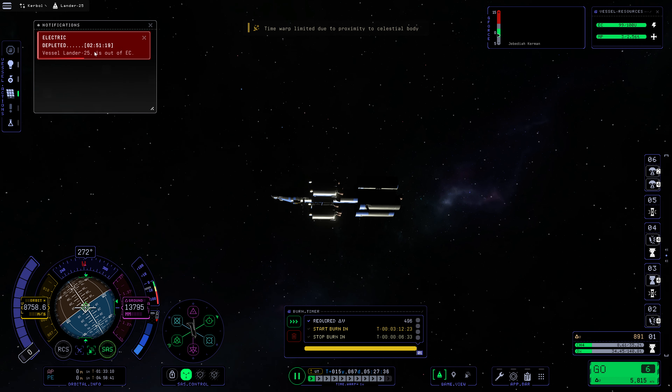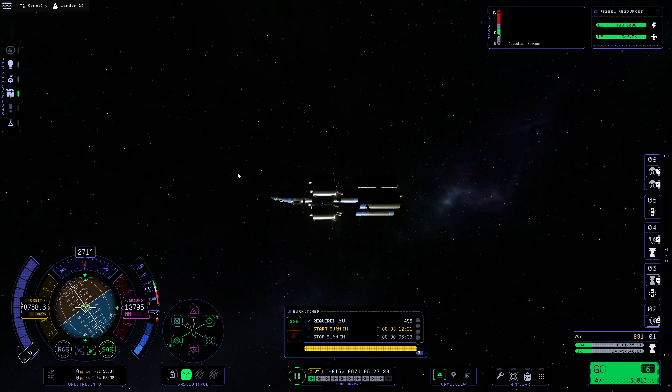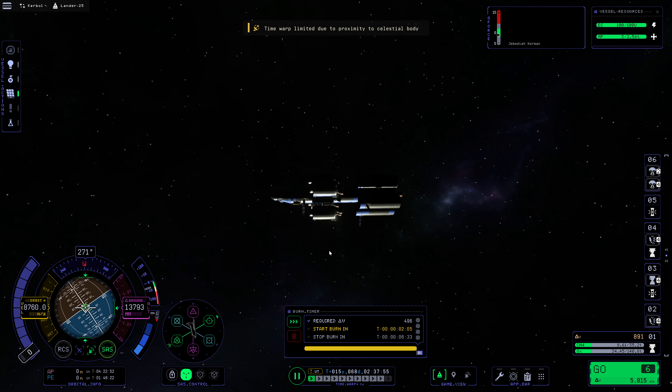It thinks we're out of electric charge. We are not — we're full on electric charge. I have no idea what the game is thinking right now. This is going to be interesting, for sure. We're continuing to warp forward. We're about two minutes out from our burn now. We'll go a little bit closer to about 30 seconds out from the burn. In fact, we can warp faster than this. We're now about 10 seconds out from the burn.